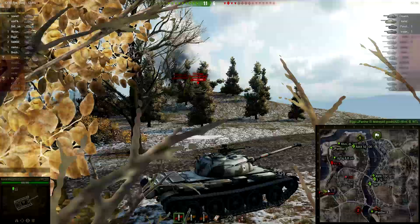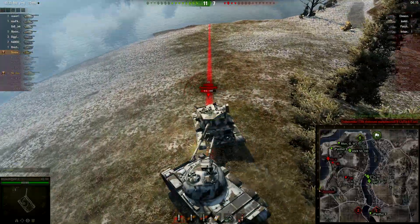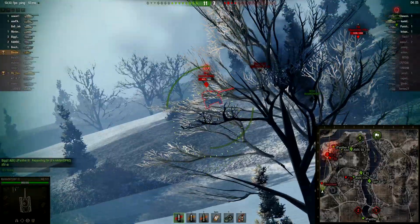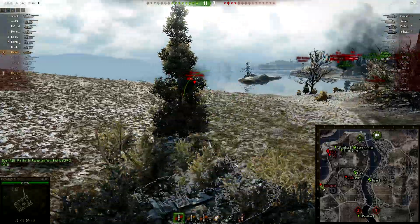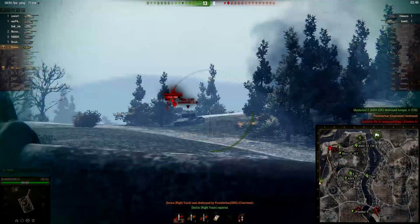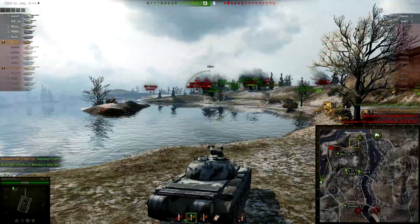He does have sixth sense. He's noticed he's been spotted by that Charioteer, which has pretty much no armor. Bondar did switch to HEAT there for a bit, but has since switched back to AP — HEAT for those armored German TDs. The Charioteer misses, which is unfortunate for him but very fortunate for Bondar, who backs down behind the hill as he doesn't want to tangle with that. Reprioritizing his target, aiming for the KV-4 — he gets a solid shot on the backside of it. The Charioteer is unsure where to aim, and Bondar gets the kill on the Charioteer.